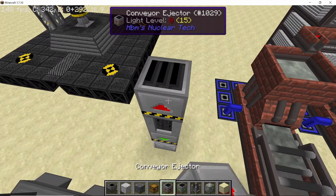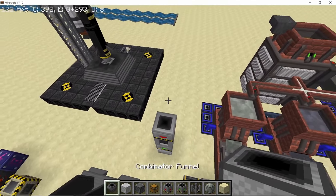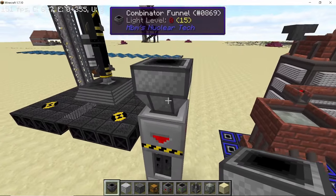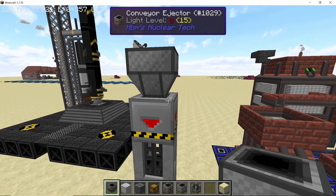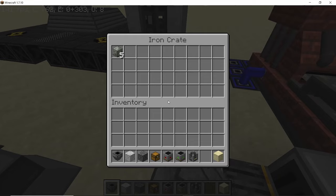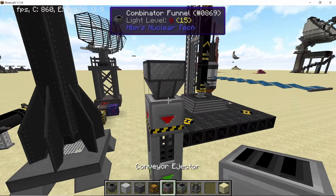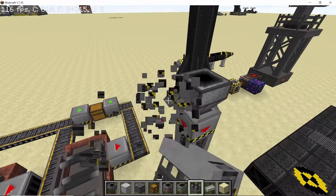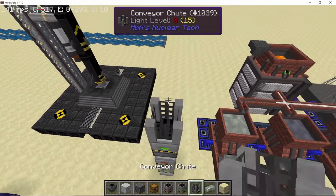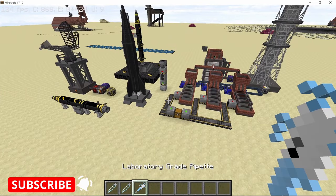Next up is the combinator funnel, which is used to automatically craft 2x2 and 3x3 recipes. It doesn't take any power, and for input and output you will need the conveyor ejector and the conveyor inserter — it doesn't work directly with inventory. This is how you can automate it and directly craft blocks or ingots from it.